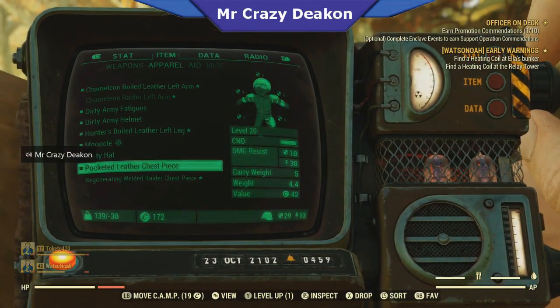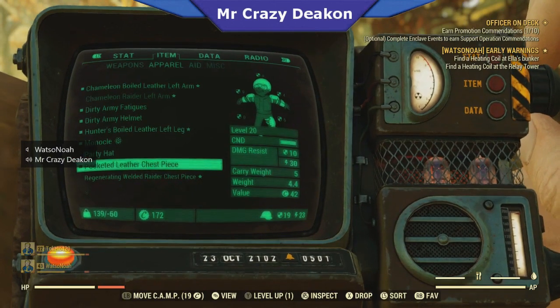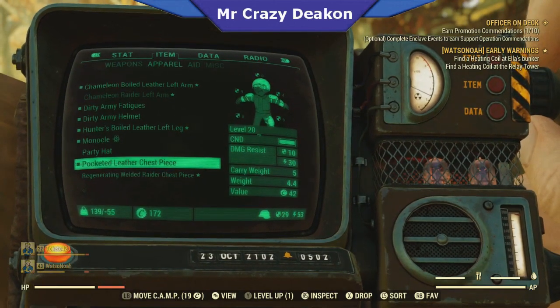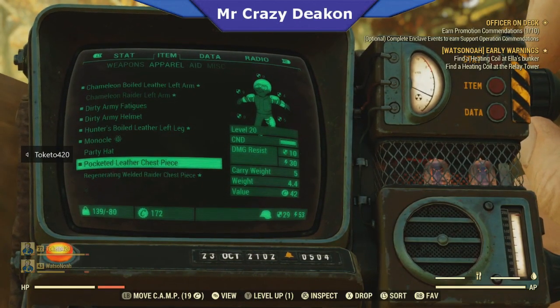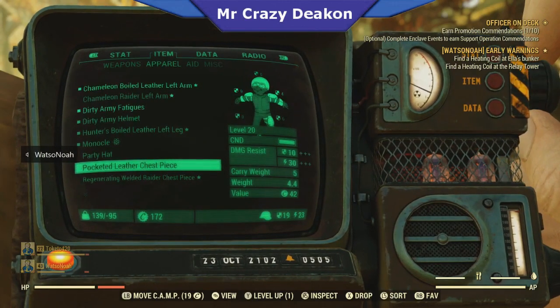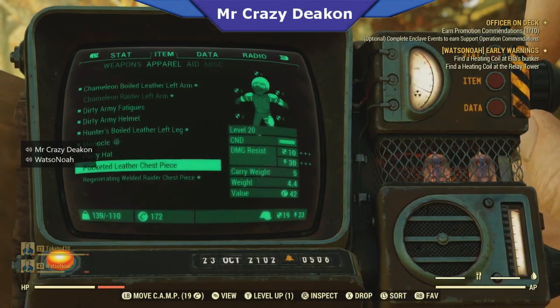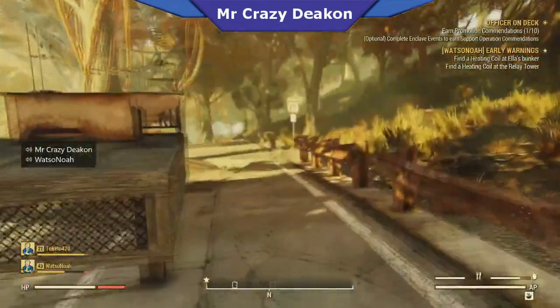I got down to negative 110 just to be safe. For the rest of the hour before I had to go to work I just ran around and picked up any item I found. Then I went to a workbench, scrapped all the junk, and I have a ton of materials now.